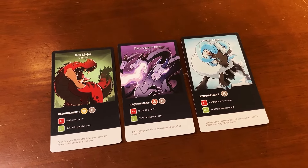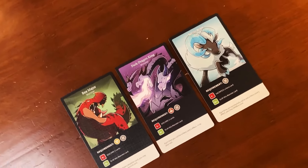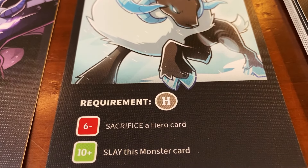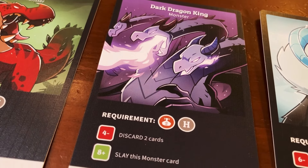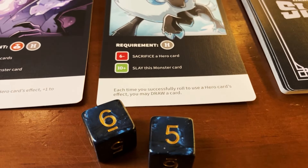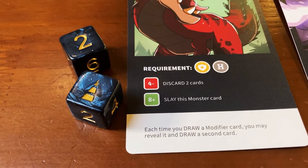Monster cards are the big baddies that your heroes desire to conquer. On your turn, you can attack any of the three monster cards that are face up in the center of the table. Attacking any one of these beasties is going to cost you two action points. You'll need to meet the requirements listed on the card itself — some monsters require a certain number of heroes, which is what the gray H symbol stands for, while others require a certain class represented in your party. Note that your party leader card counts towards the class requirement, but does not count as a hero. When attacking, you'll roll the dice. If you score equal to or higher than the monster's roll requirement, landing in the green territory, you slay the beastie. If you land in the red territory, you suffer the consequences listed on the monster card. If your roll falls between red and green, you both walk away from the battle unscathed.